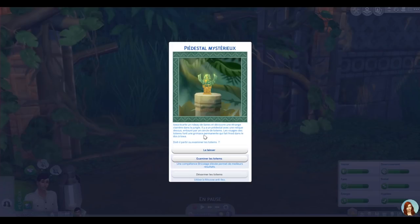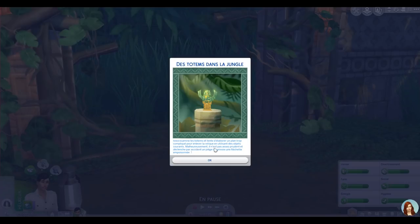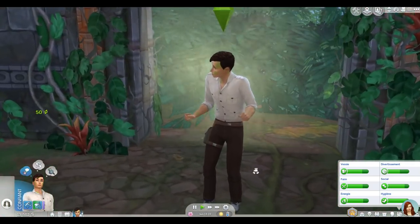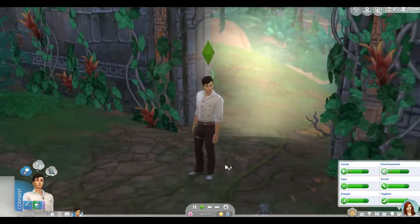Iowa écarte un rideau de lianes et découvre une étrange clairière avec un piédestal mystérieux. Une relique est posée dessus, entourée d'un cercle de totems aux grimaces inquiétantes. Il décide d'examiner les totems malgré zéro compétence en bricolage. Il tente d'élaborer un plan, mais déclenche par accident un piège qui lui envoie une fléchette empoisonnée. Résultat : Iowa est déjà malade. Dommage, mais on a atterri à l'endroit de l'avion abandonné.